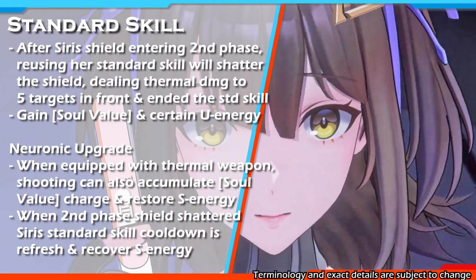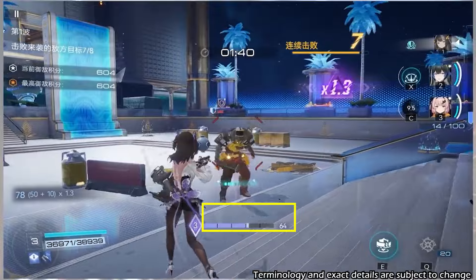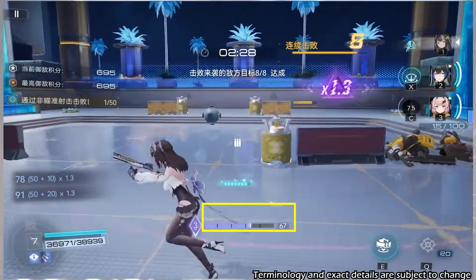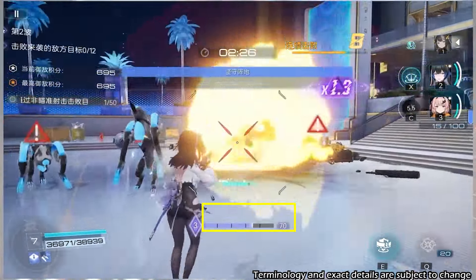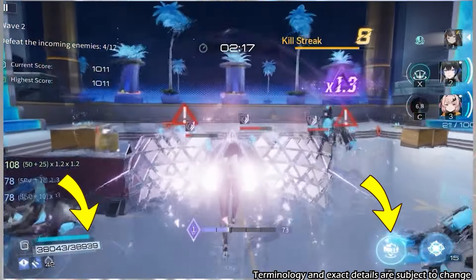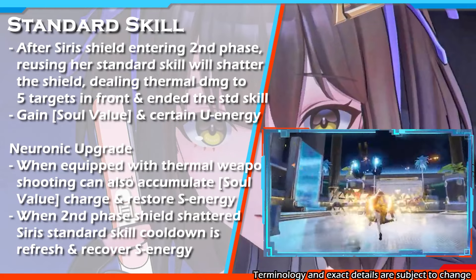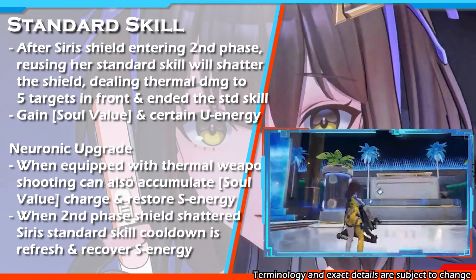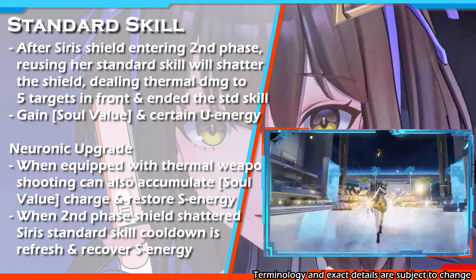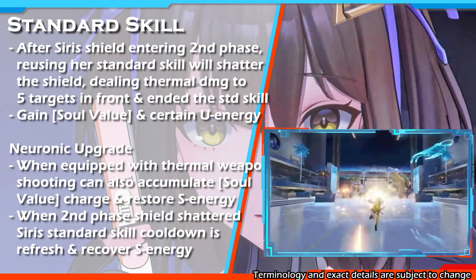Her standard skill neuroning upgrade is: when equipped with a thermal weapon, Siris's shot hitting an enemy can also accumulate soul value charge and restore a certain amount of skill energy. The next upgrade is: after her shield in the second phase is set as a turret, Siris's standard skill cooldown is reset and she will also recover certain skill energy. So in order to keep spamming her standard skill, it is highly recommended to deactivate her standard skill after she enters the second phase.